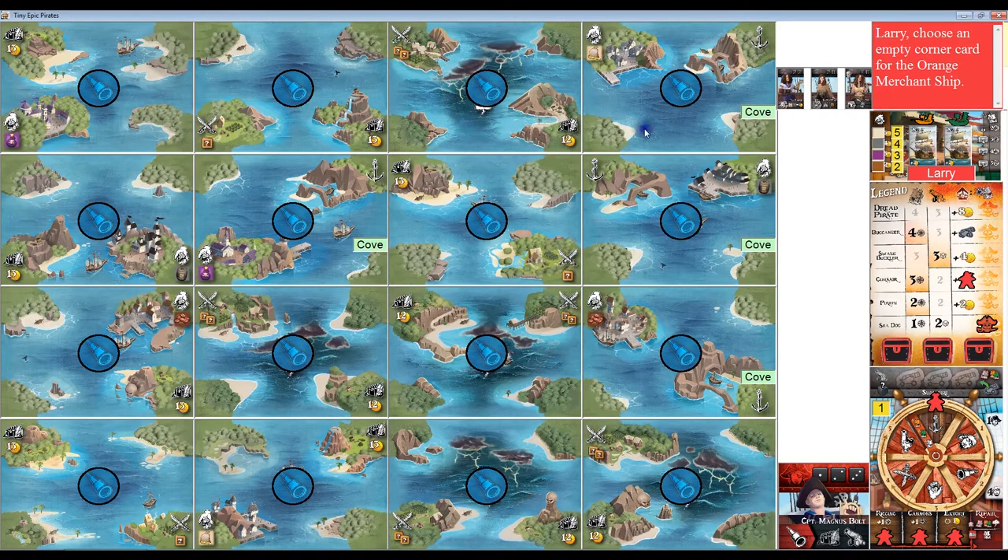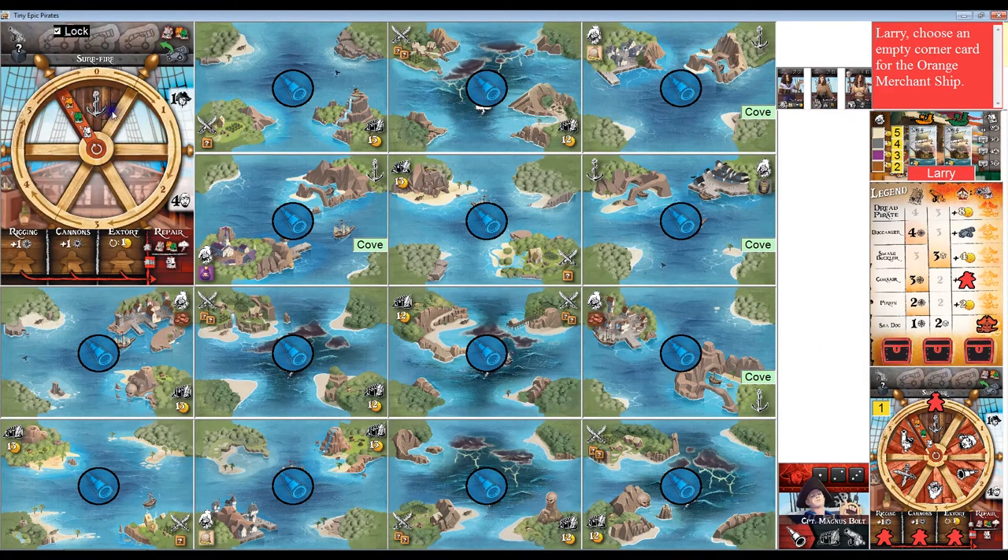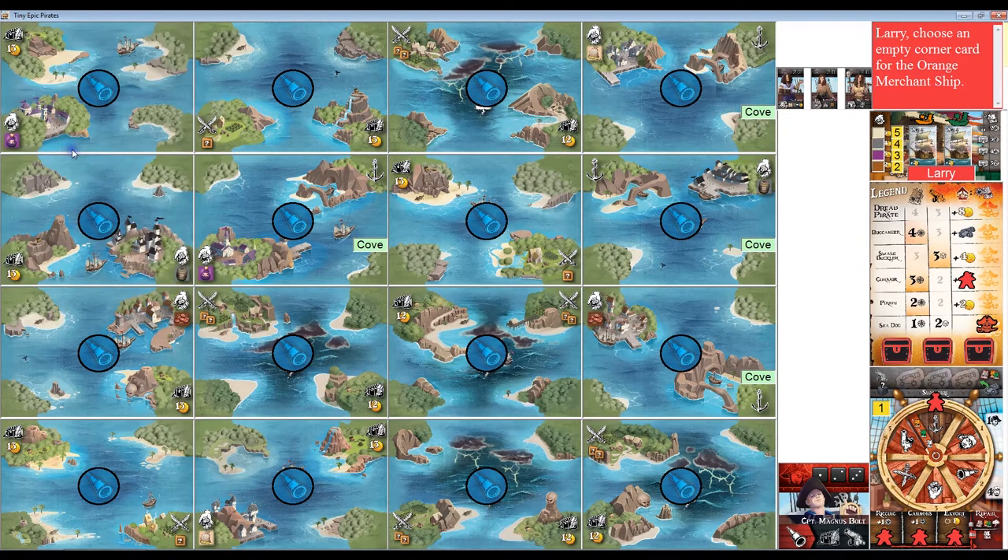At the start of the game each map card has a search token on it, randomly distributed face down, so that when you perform a search action at that location you'll reveal the search token and do whatever it says. Each player has a map card with a rondelle on it. Your captain token starts at the top in what's called the zero space and you move clockwise around the rondelle. Each player also has five order tokens randomly distributed into the different wedges. My rondelle has crew up in space one, search in space two, trade in space three, plunder in space four, and attack in space five.